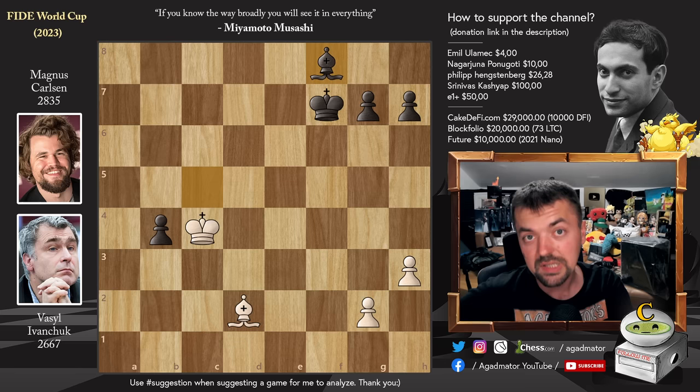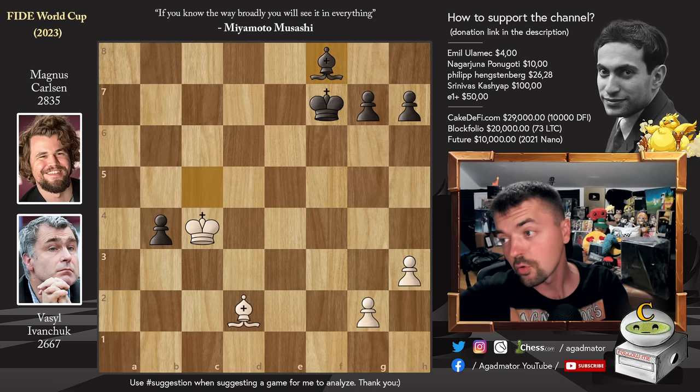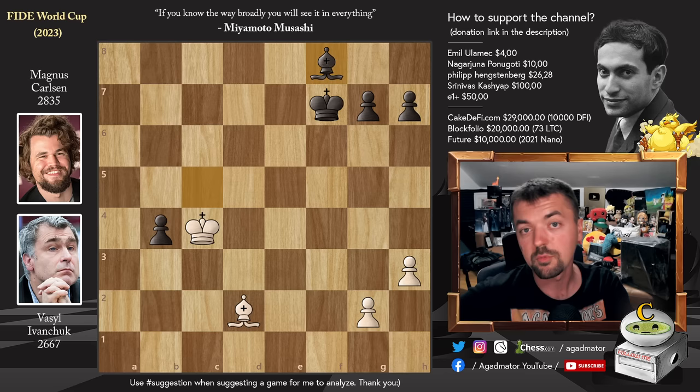Magnus's live rating is up to 2840, followed by Fabiano at 2784, and so on. For those interested in how Gukesh vs Wang Hao ended: Gukesh drew the second game, which means he also advances to the quarterfinals of the FIDE World Cup — absolutely incredible by the young Indian player. All other games are still being played, so there will likely be another video covering all the results of this round.